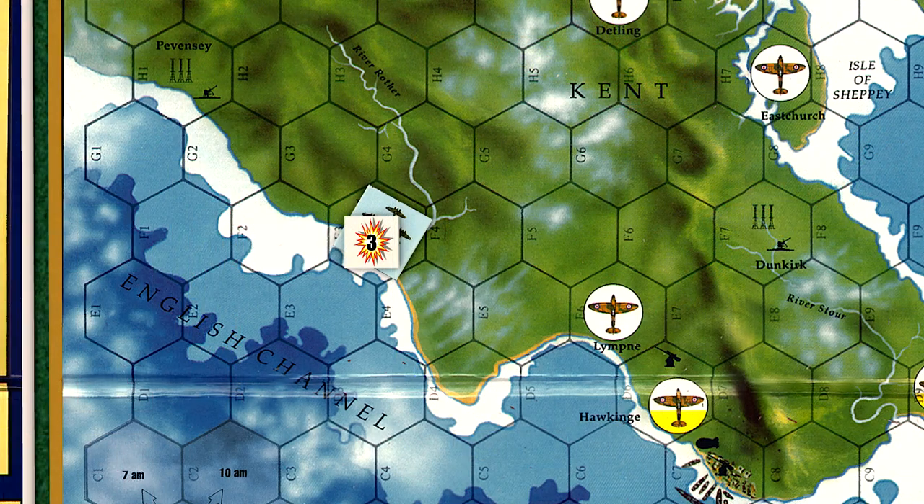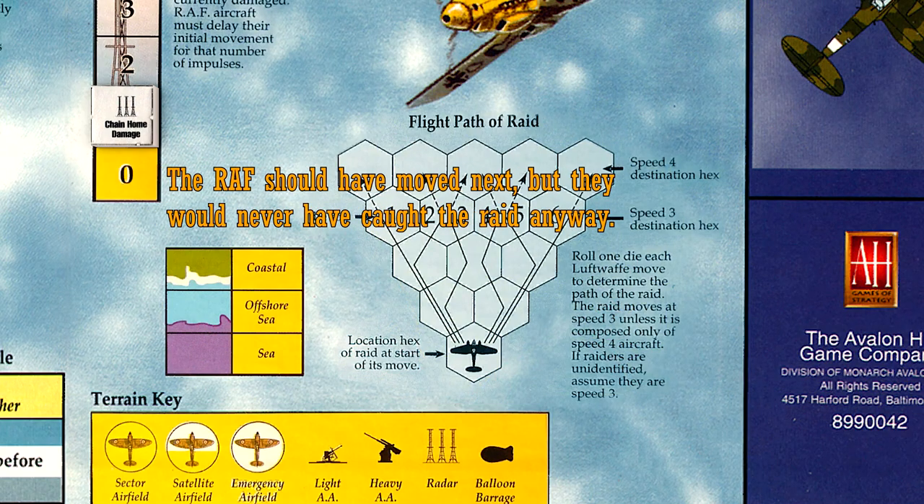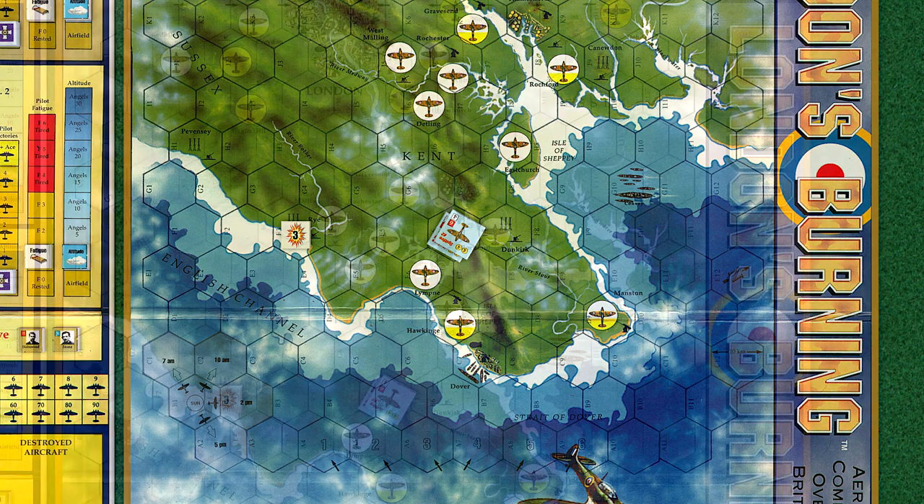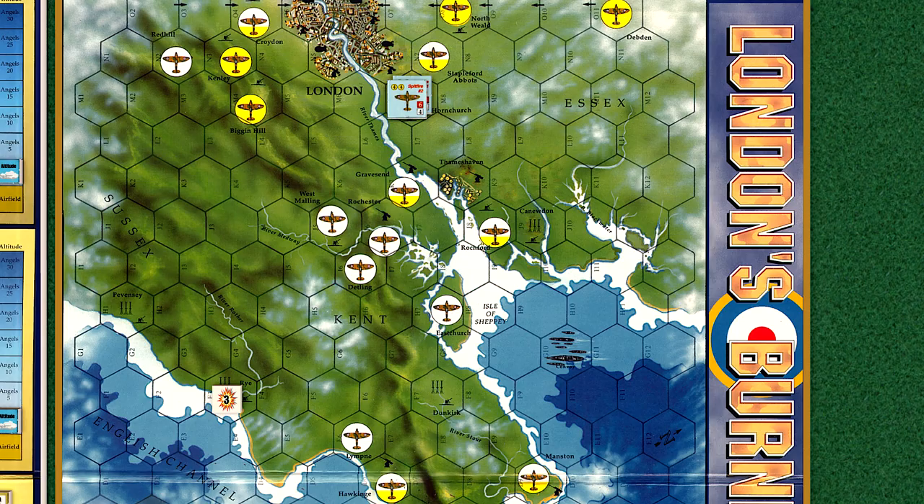Now that the German raid has dropped its bombs, it begins its return to France. We roll a die to determine which direction the raid will move, but the RAF are out of time. Racing along at ground level, even with their movement value of 4, they will be out of range to intercept the Germans before they make it back to France. We roll a 4 for the final German movement impulse, and the Germans make their escape. The British return to Hornchurch and await the next raid.